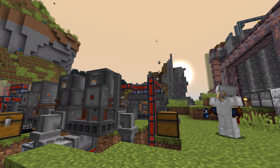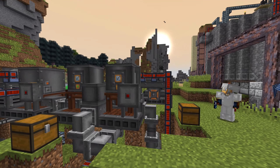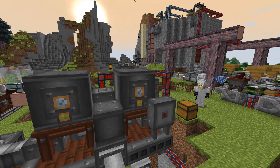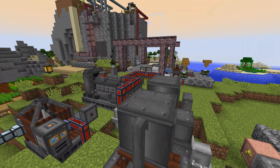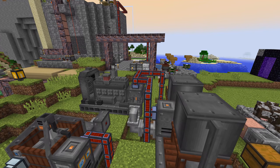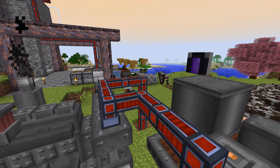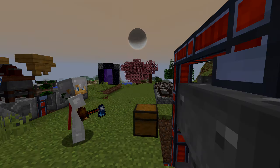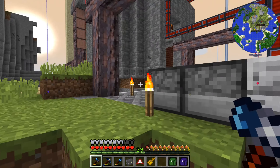Ladies and gentlemen, welcome back to Feed the Beast Continuum. My name's SlicedLime. We're back here in this world where we forever and ever have been fighting to get our power up. We have this generator and last time we experimented with switching out the seeds — from wheat seeds to pumpkin seeds to hemp seeds — and that one seems to have worked better, but I'm not entirely sure. We had to disconnect all our machines to get our power generation started back up, and I've just put it all back together and it seems to be running. So let's keep going and find out if that was good enough.